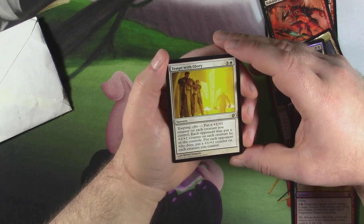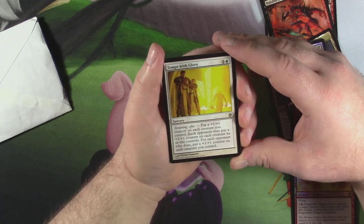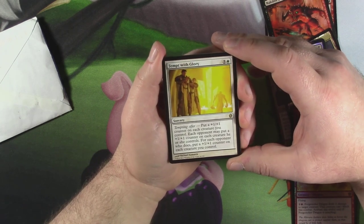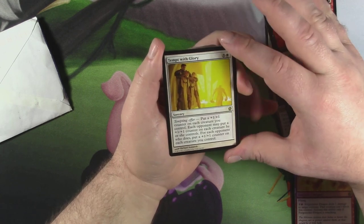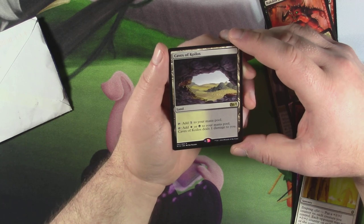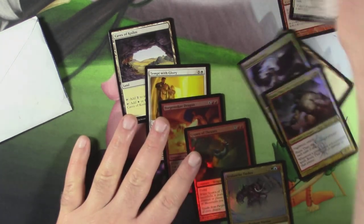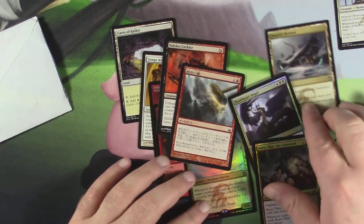What the hell is that? Got a Tempt with Glory. I have no idea what this card is. It is a sorcery for five and a white. Tempting offer — put a plus one plus one counter on each creature you control. Each opponent may put a plus one plus one counter on each creature he or she controls. For each opponent who does, put a plus one plus one counter on each creature you control. So if your enemies want to pump, you can pump even more. That's pretty sweet, pretty cool card. And a Cave of Koilos — very cool. It is the painland of the white-black variety. Very cool, dude. So many foil rares and foil mythics and Rakdos Cacklers and Hammer of Purphoros — I don't know what it's called, I know it's Purphoros's Hammer, but I have no idea what the card is actually called.